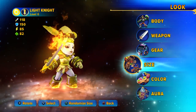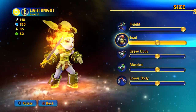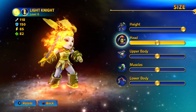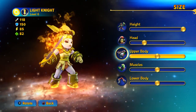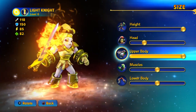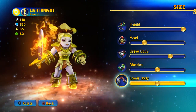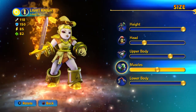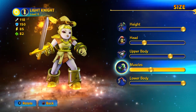That's all that taken. Now for her size. You want to crank her height up to max. And from the head, I go two from the left. Upper body, just two away from full. Lower body, crank it up to the max. And for muscles, I put them about here.